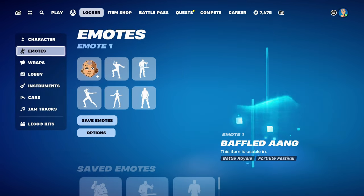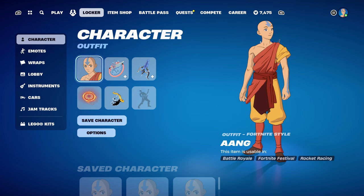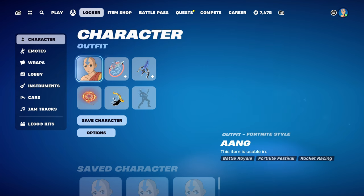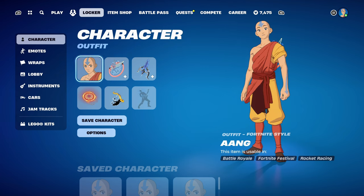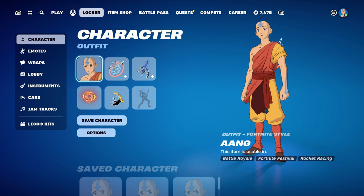That's all the skin combos done for the Aang skin. As I mentioned, once I do get the Avatar State version of Aang unlocked I'll make sure to get combos done for that, and then I'll get all the Avatar skins done. I'll still be getting other Battle Pass skins done as well. If you'd ever like to see any other Fortnite-related videos — cosmetics, skins, back blings, pickaxes, gliders, weapon wraps, or anything else Fortnite related — always feel free to let me know in the comments down below. I'm always down to give something new a go.